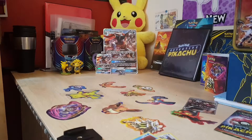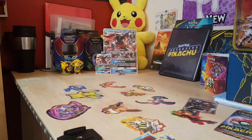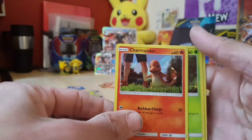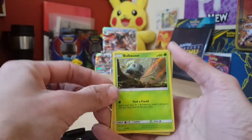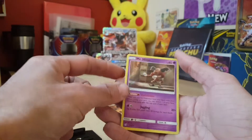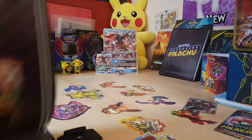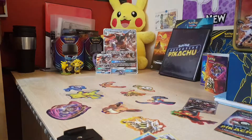I'll show you what I do with all my cards once I've done. There's the code card for you all. So we start off with a Charmander, Bulbasaur, Lickitung, and a Mr. Mime. Let me have a look and see what number two is supposed to be - it's a Ludicolo, as you can see. Number two is a Ludicolo, which hopefully I get in one of these because it's becoming quite a pain to get.